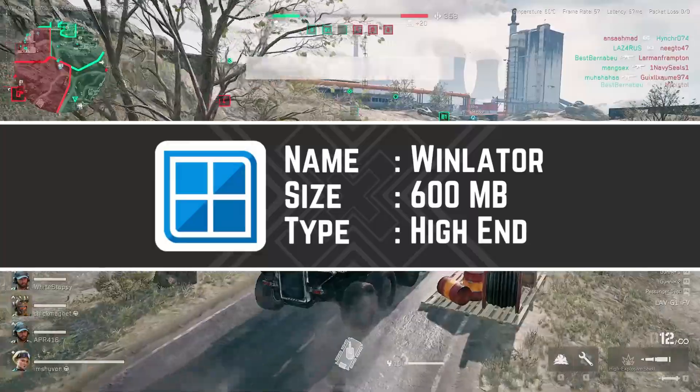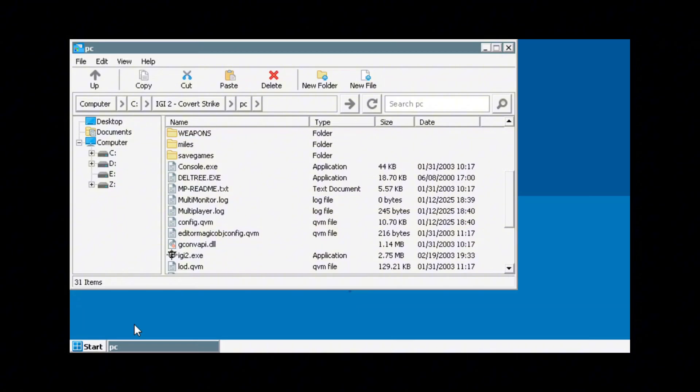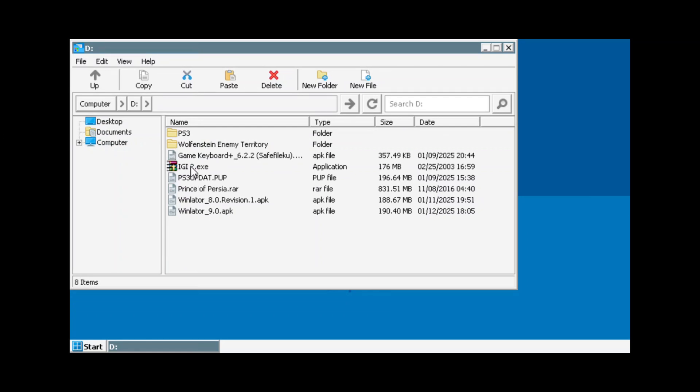Then there's WinLadder, one of the best and most promising emulators, which has recently received some impressive updates to improve performance. WinLadder is the only emulator that has regular development and has a server version for various devices. It can easily handle games like The Witcher 3, Red Dead Redemption 2, and even GTA V on your Android.